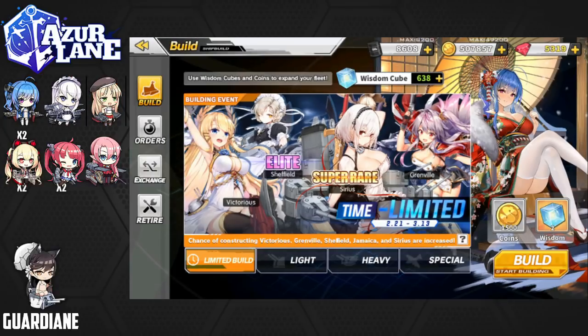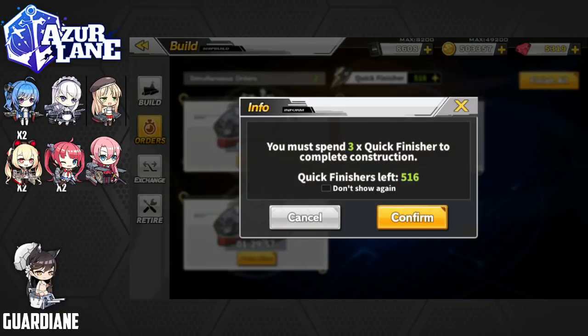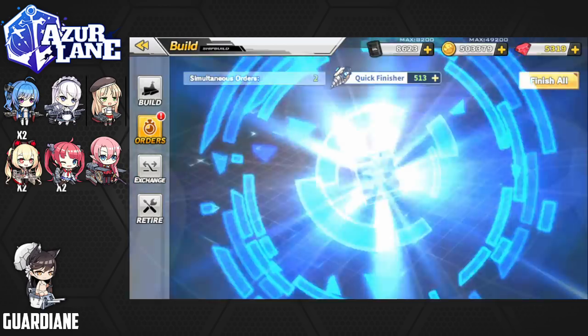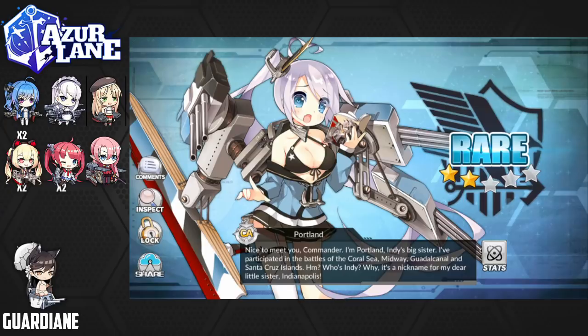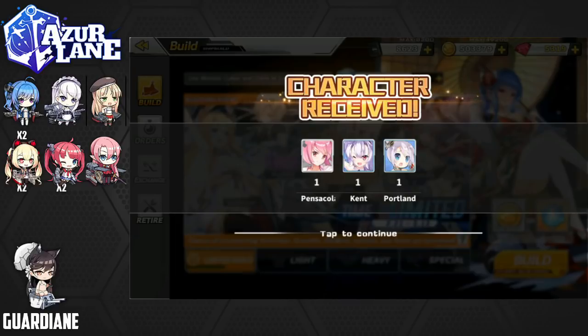Realizing that we were three away from an even 50 pulls, I decided we're going to splurge for the video for the end of Winter's Crown — the event that's treated us so well. We're going to do three limited construction pulls from the event itself. If we get dupes, we can use them for limit breaks. Let's end it off with a bang. Okay, that was a mite anticlimactic. Let's finish all: Pensacola, a Kent, and finally a Portland. So no event ships at the end there — we didn't need any of them anyway, but it would have been nice to finish off with one of the limited ships.